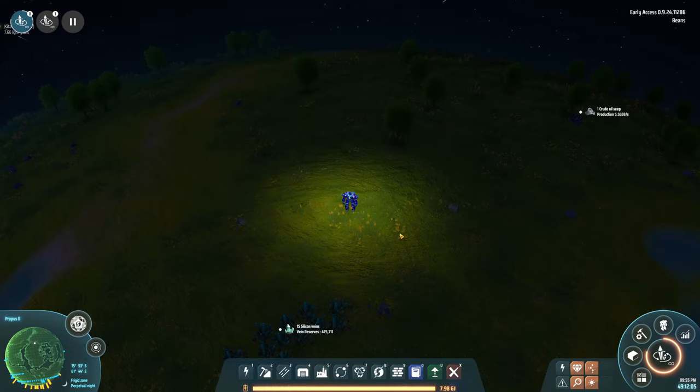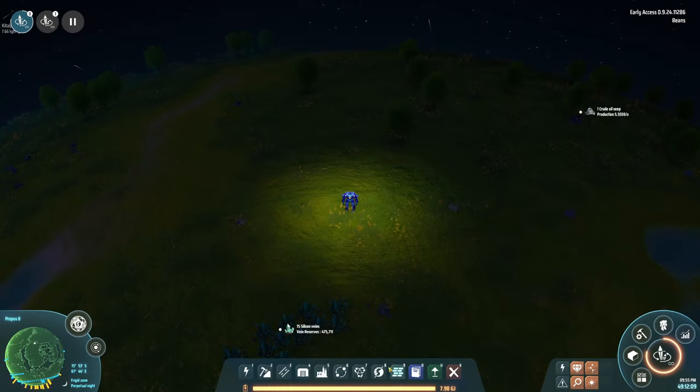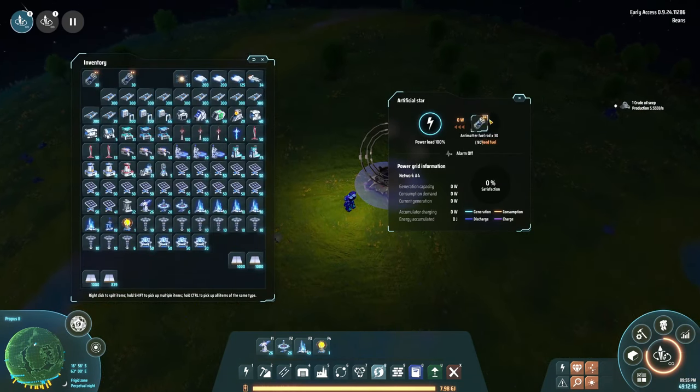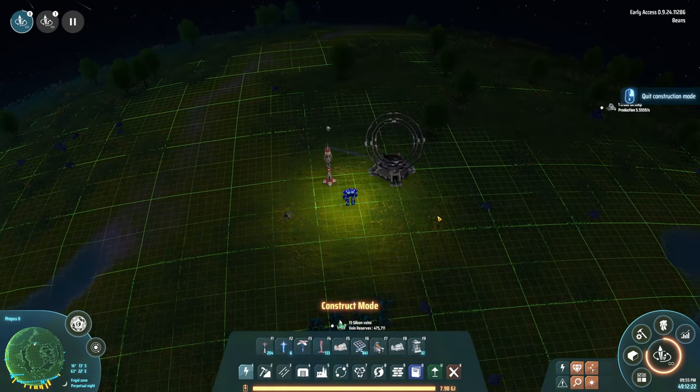The last one needs to be placed on the dark side of a tidal locked planet. Since it's the last one, you don't need a large supply of fuel for it — just drop one in manually. One more tip: these stars won't count unless they're connected to something demanding energy.